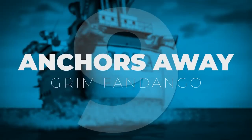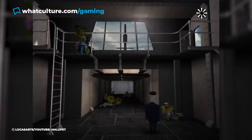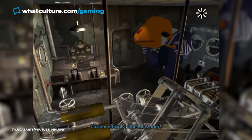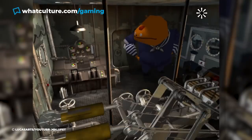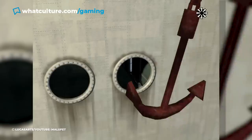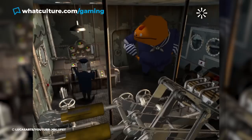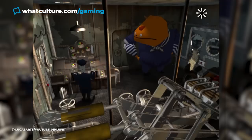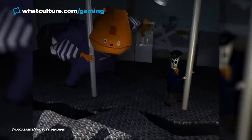Number 9. Anchors Away, Grim Fandango. In Grim Fandango's boat section, our hero Manny discovers criminals have hijacked his vessel, forcing him to hide in the engine room. To escape, Manny must hoist and drop the anchors at specific points, and then use the lever to turn the ship at a certain angle. If you do this correctly, the anchors will get caught in each other, and if you try to reverse at this point, the ship will break in two, allowing you to flee.